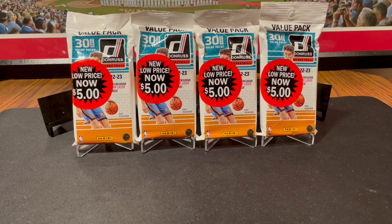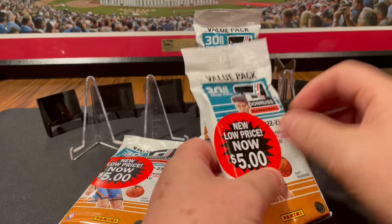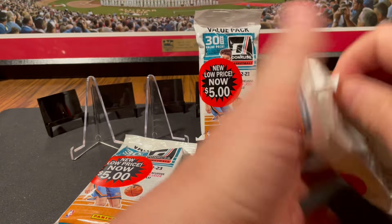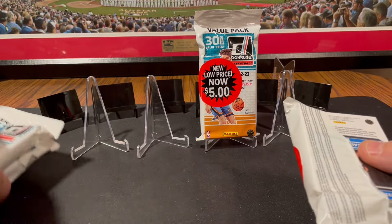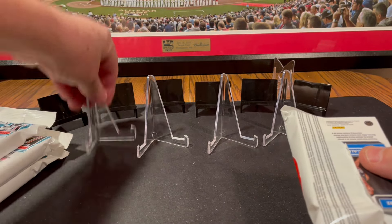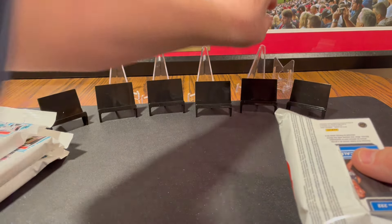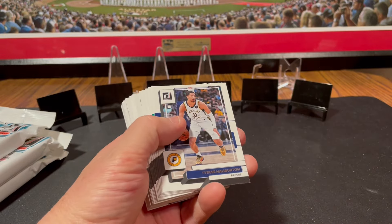It's only one letter off from Jokic. But anyways, I joke, I kid. Let's open some packs. These have the pink laser parallels, and that's pretty much what we're looking for — a pink laser parallel of Paolo Boncaro or Chet Holmgren. That would be pretty sweet. Nothing to get rich off of, but definitely worth a few bucks and fun to collect.